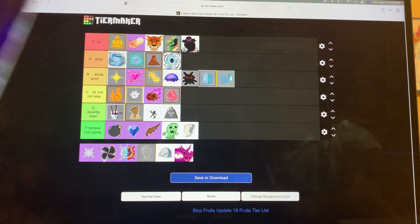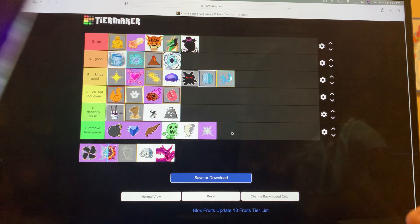Spike — trash; don't need to explain it. Everyone says it's like Dough Awakened because one of the moves is like scorching dough.